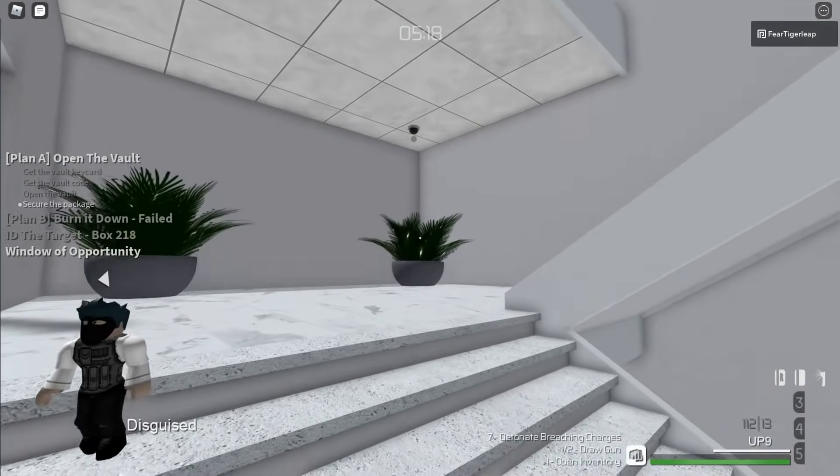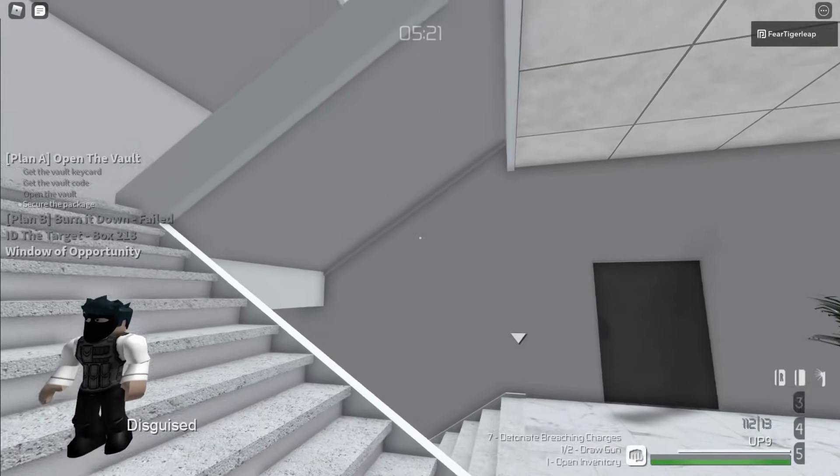If a guard gets lured to the vault, then you have to take them out once they get down, but that didn't happen in this run.